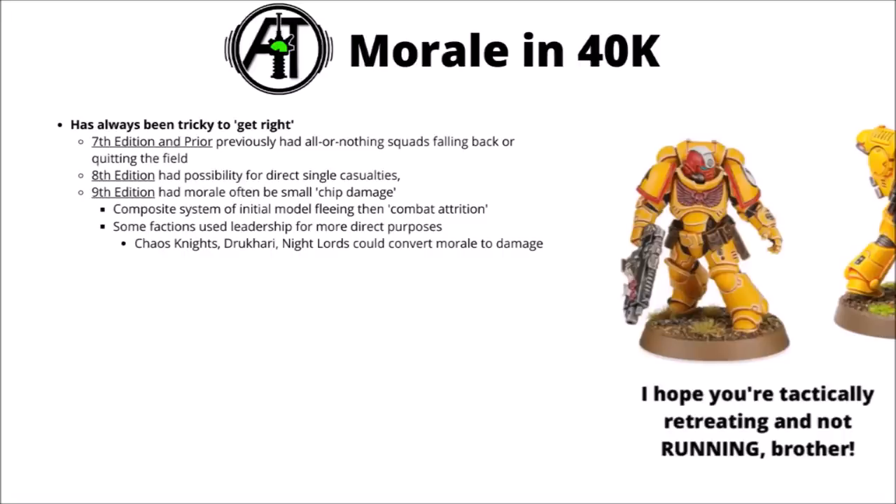More recently, 9th edition morale is a refinement of 8th. It's a two-level system: first you fail leadership — similar to 8th — which causes a casualty, then you roll combat attrition for the rest of the models, losing one on a 1, or on a 2 if they're below half strength. Usually this means chip damage if morale matters, but units don't outright quit the field. Games Workshop justified this as combat attrition — not just models running away, but being forced to retreat, cut off from supplies, having systems overridden, or executing a proground retreat.